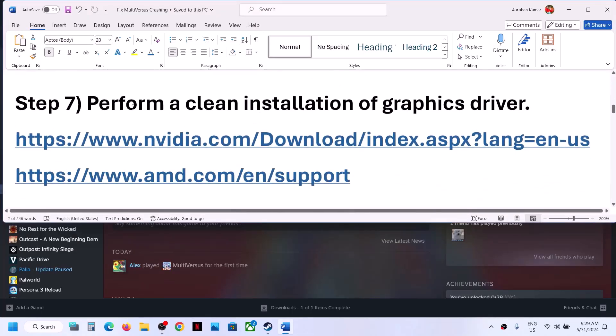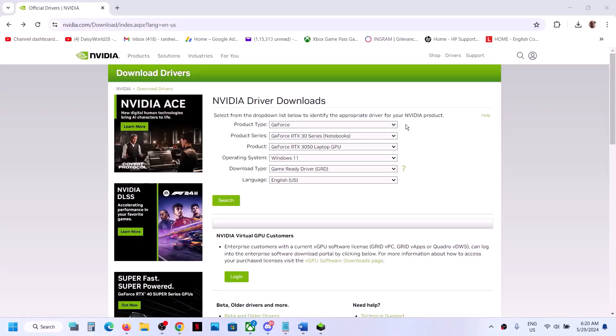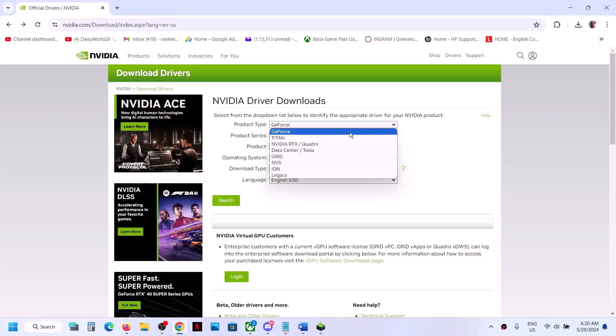The next step is to perform a clean installation of your graphics driver. If you have an NVIDIA card, go to the NVIDIA website; if you have an AMD card, go to the AMD website. Select the right product type — for NVIDIA, select GeForce — then select your series and your specific graphics card.